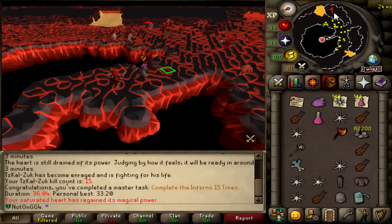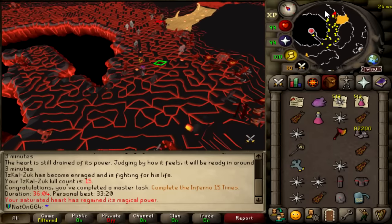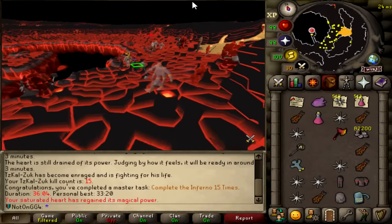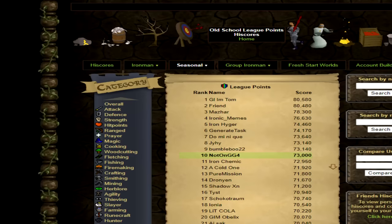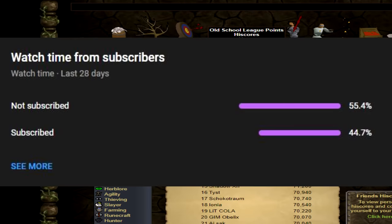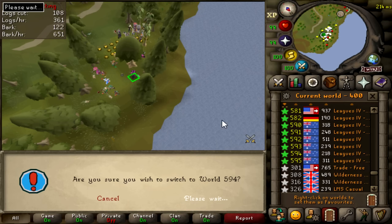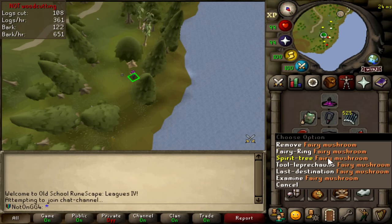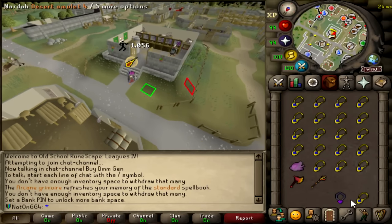73,400 points. I've got five Inferno capes in my inventory. I already got the pet last league so I'm not going to gamble them or anything. We're 200 points off rank 5 right now - every one of you who subscribe right now will give me another point in catching her. All right, I think I'm going to go back to Corp. I want to make some progress on that 150 Corp, 250 Corp. Let's go - it's Corp time. Let's pull an Arcane.